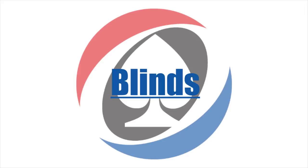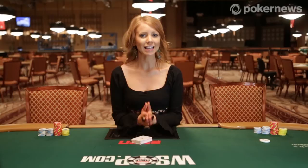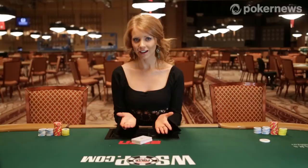Every hand requires two forced bets called blinds. In cash games, games begin with the two players to the left of the dealer, who are in early position, putting a predetermined amount of money into the pot before any cards are dealt, which ensures that there is something to play for on every hand. Most often, the small blind, who is the player to the immediate left of the dealer, puts up half of the minimum bet, and then the player to their left, who is called the big blind, puts up the full minimum bet. In cash games, this amount is what determines the stakes.